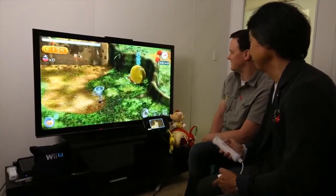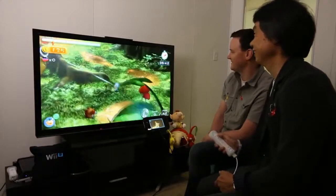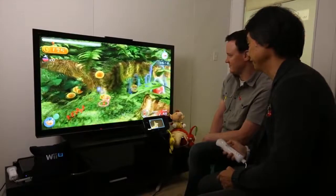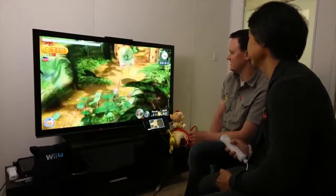He needs one more Pikmin to be able to carry that lemon. Just press the Z button — you can target things and then charge Pikmin at it, but here he's run them right in.